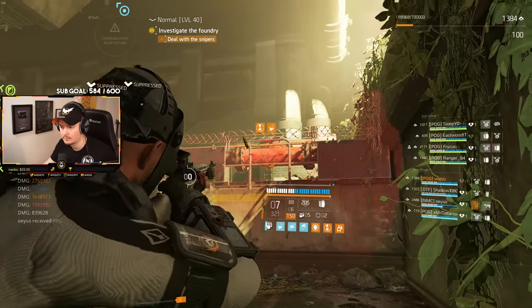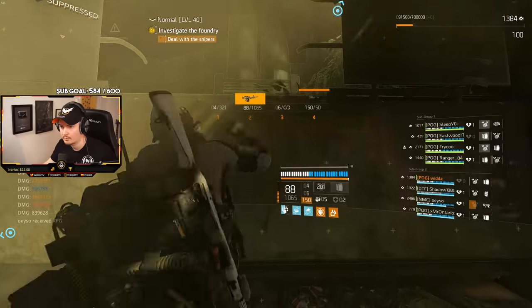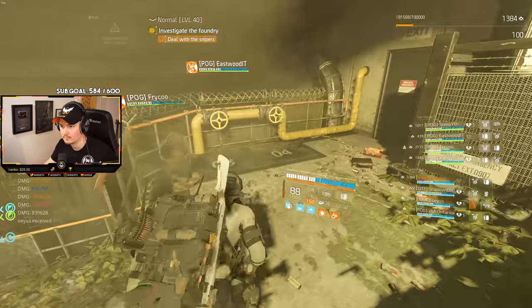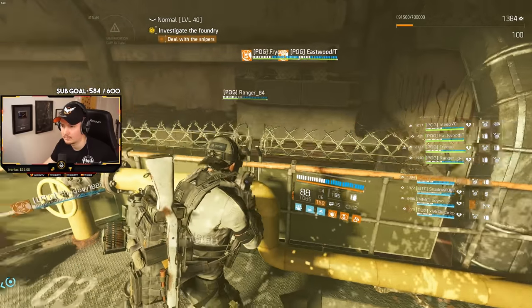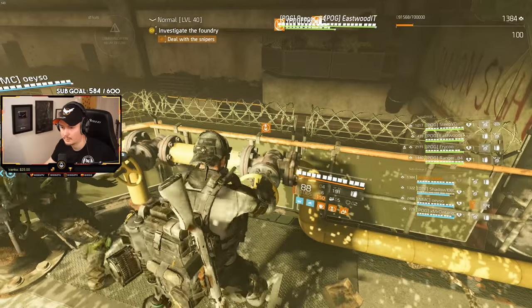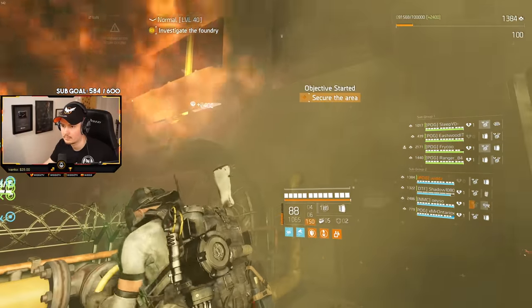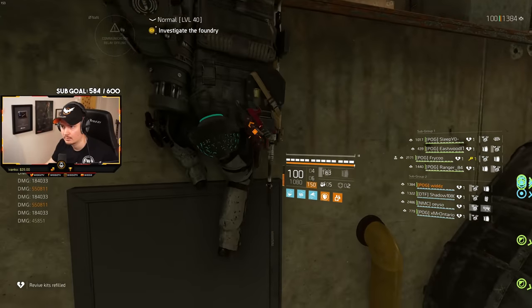You want to have two people on each side going up to the valve and press them at the same time. Make sure the snipers are still alive otherwise the key won't drop. Then go up and pick up the key and move ahead.